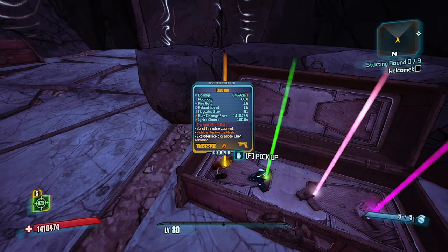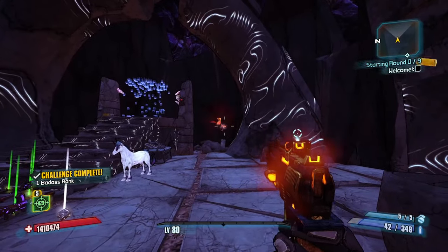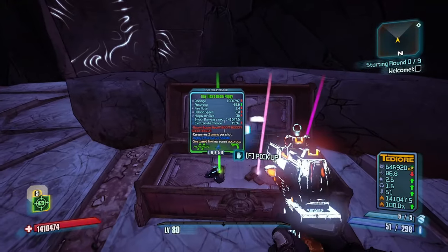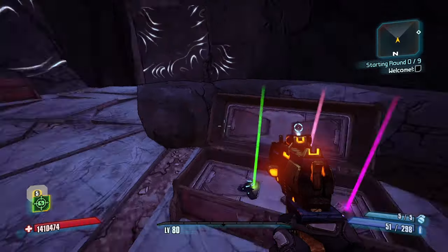Let's see — a Lekou? About 1.5 milli damage. That could be a decent gun to start off here. Looks like it might even have some splash damage on top of it, which is nice. It's a 51-round magazine. It could also be good for reload checks.